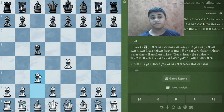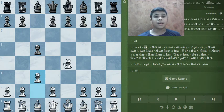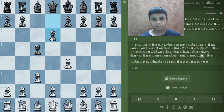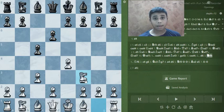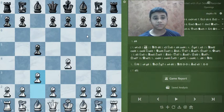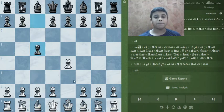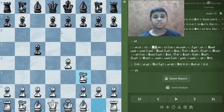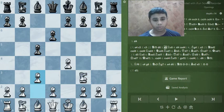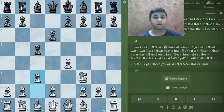We're gonna play the move c3, known as the Alapin variation, but today we are not gonna cover the Alapin — we are gonna cover the delayed Alapin. First of all, let me tell you that one pawn crushes the Sicilian. After c3, the trap I'm going to show you involves Nf3. Because after Nf3, the most popular move is d6, and now we can play c3 — it's the same position, and it is the delayed Alapin variation.